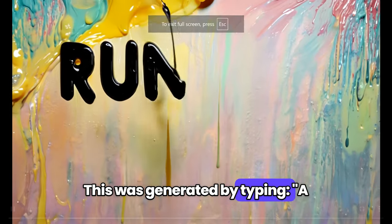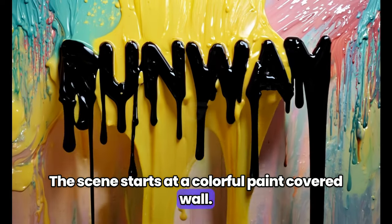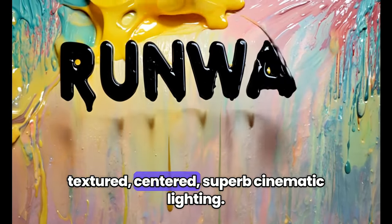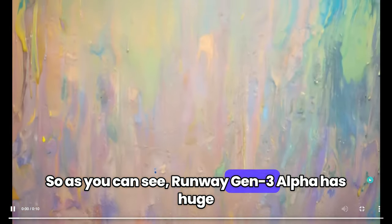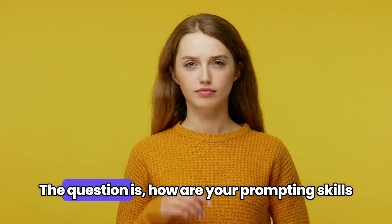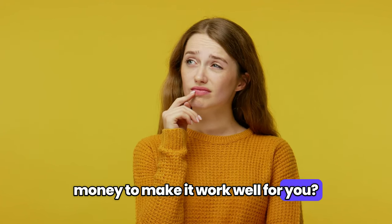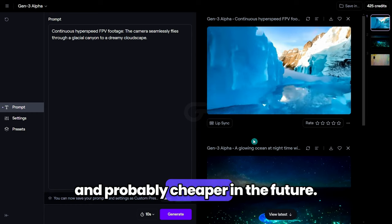This was generated by typing: a title screen with dynamic movement. The scene starts at a colorful paint-covered wall. Suddenly, black paint pours on the wall to form the word Runway. The dripping paint is detailed and textured, centered, superb cinematic lighting. So as you can see, Runway Gen 3 Alpha has huge potential as to the quality of videos that it can generate. The question is, how are your prompting skills? And do you have the patience, time, and money to make it work well for you? Keep in mind that this technology is still early in development and will only get better, and probably cheaper, in the future.